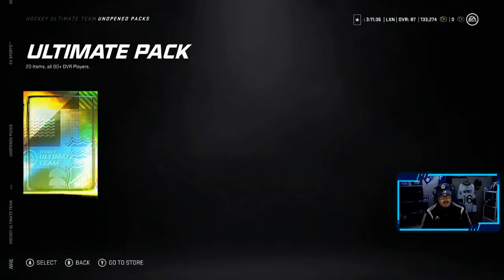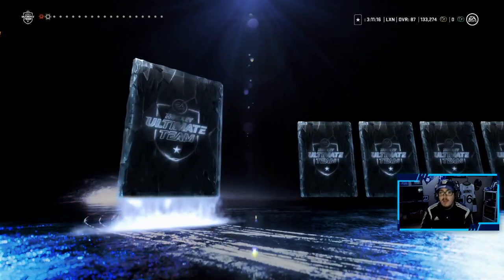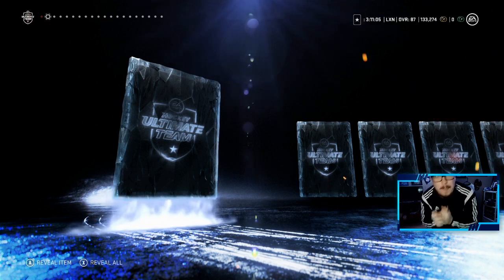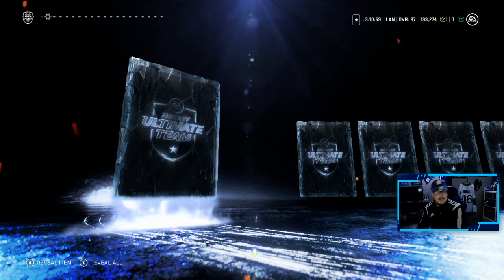Ultimate Pack. When I say there's nothing bigger than this pack opening — this is a pack we've been waiting for. This is my first ever time opening an Ultimate Pack, dating back to NHL 20. We have 20 items, all 80-plus overalls. Come on, give me a master set item, just give me a purple in general. Anton Strawman — we get an icon! Boys, we get an icon! We're going to wait until the end to open it. Oh my god, I've never pulled an icon in NHL 20. First time with the animation in a pack. Oh my god. Okay, we're going to come back to that — that is huge.